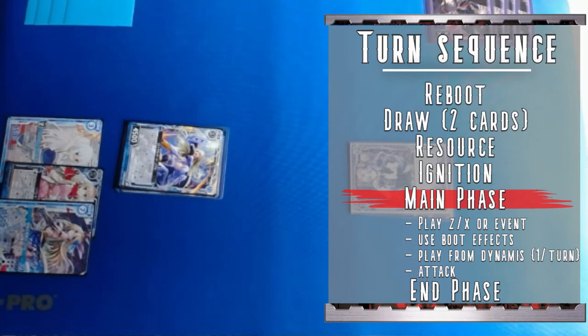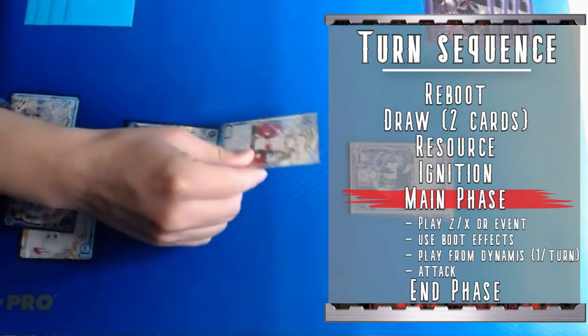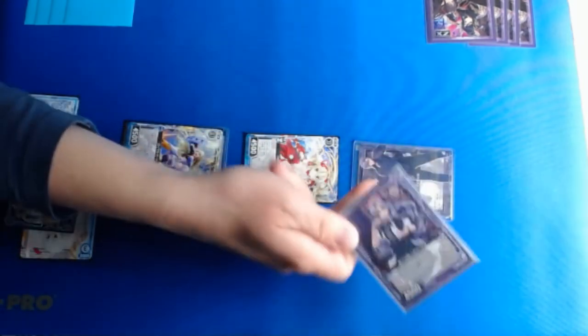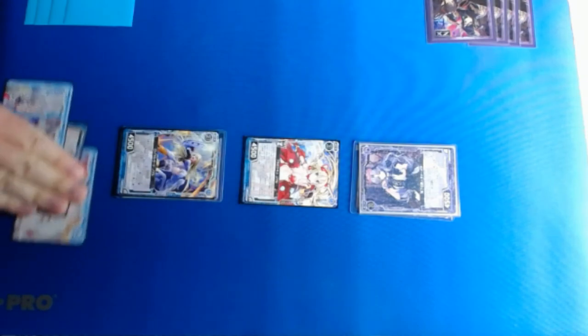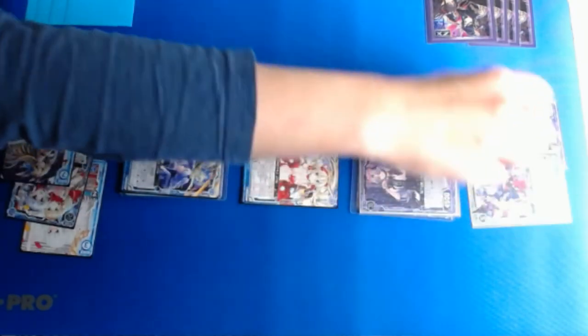However, since we have a relatively limited number of resources, we're just going to pay three to play out a three-cost ZX from our hand into the center position on the grid. When playing a card, you can place it at any open position on the grid except for the opponent's player card area, though if you play it on one of your own units, the unit underneath just goes to the trash. Note that at least one of the resources you sleep to play a unit needs to match that unit's color. For the Izumi deck, every card is blue so there's no practical limit, but the Yamato deck has both green and black cards, so you need to pay attention to how you sleep your resources.